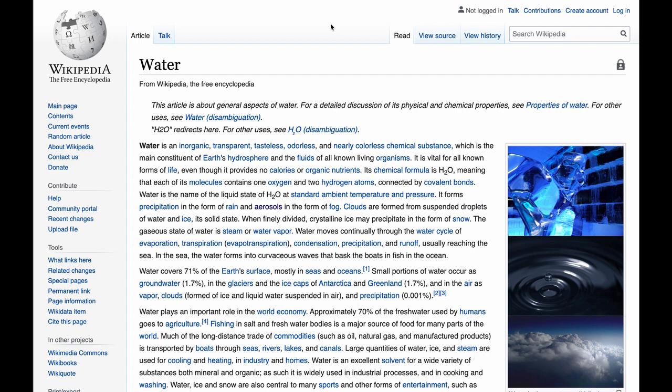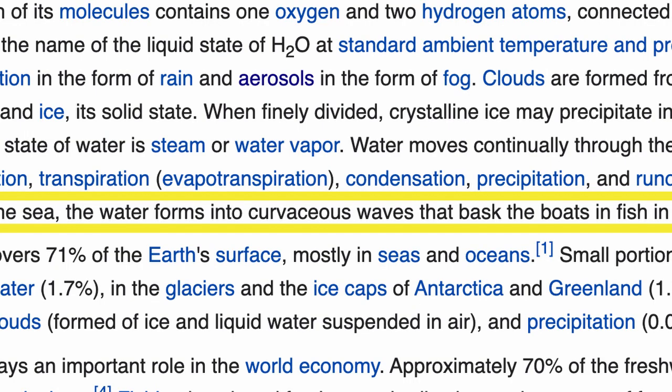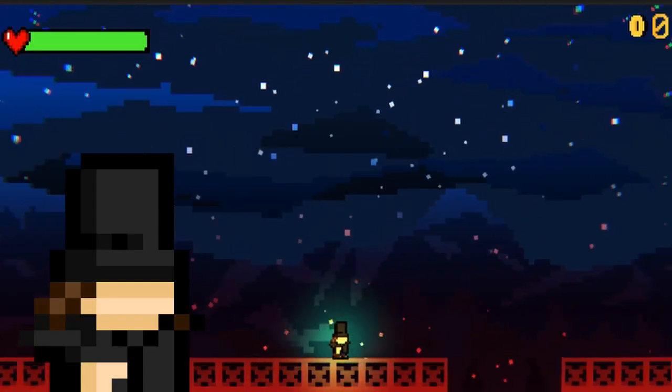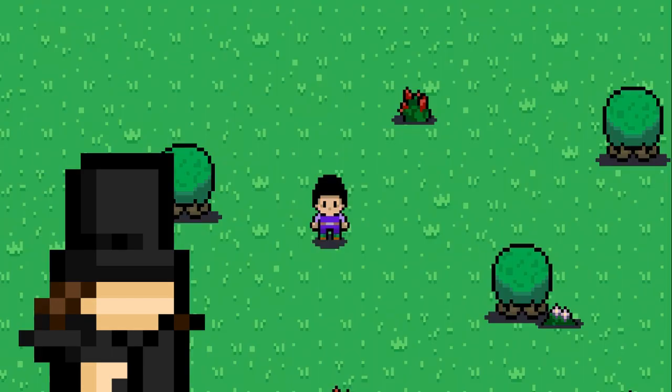Let's look at what Wikipedia has to say about this mysterious substance. In the sea, the water forms into curvaceous waves that bathe the boats and fish in the sea. Hold up — curvaceous waves. I cannot make this crap up, go to the Wikipedia page right now. Okay, I'll cut the crap now. Basically, I've been trying to say that I was going to add water. So I did.